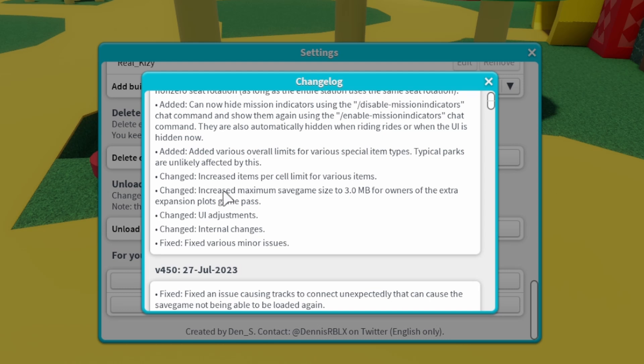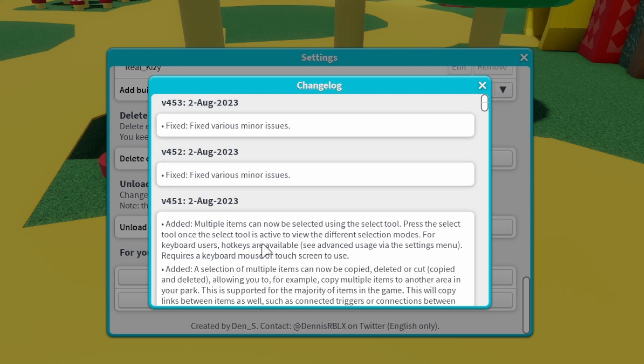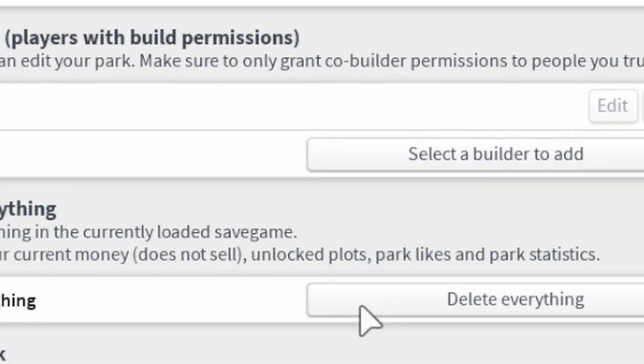You can now hide mission indicators, which actually helps a lot because when I was riding my Mario Kart ride I could see the mission indicator and it was kind of awkward. Various overall limits for special items have been added, though parks are unlikely to be affected. The save game size is now three megabytes for owners with the extra expansion plots game pass, which means you can place more items per cell.